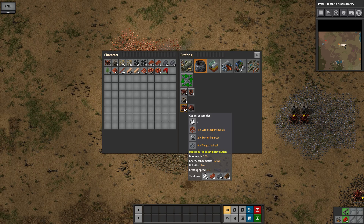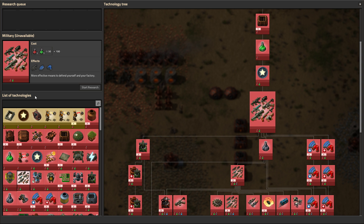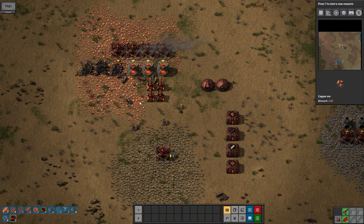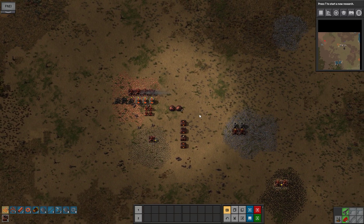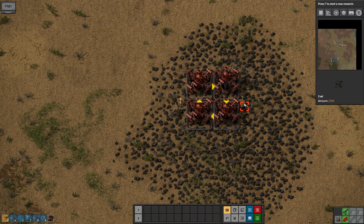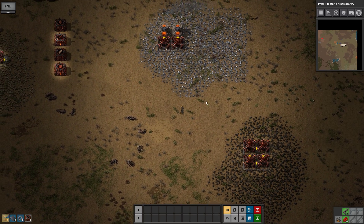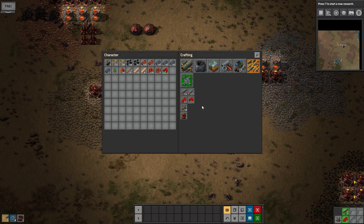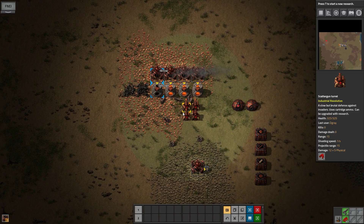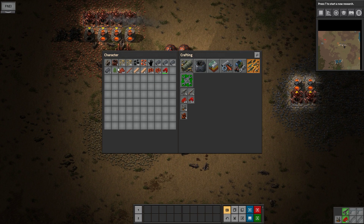Let's get this sorted. Military - that is quite a bit into the future, so that means we will still be a ways off with that. But we are looking quite good on our production now. I might expand my copper production a bit down here with the same setup as always - making a small loop, making all of them feed each other. That way we have automated twice as much copper as we had before. So now it's pretty much just a race against time to see if we can survive before the biters attack us again.